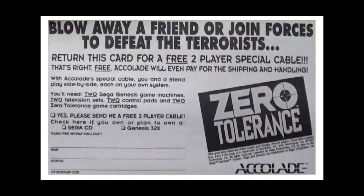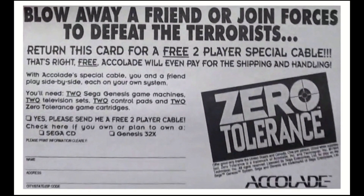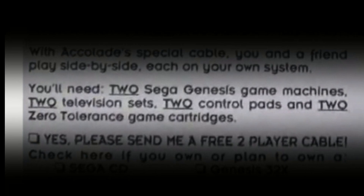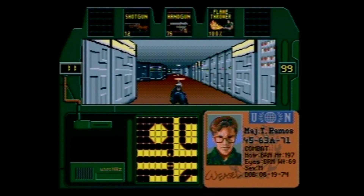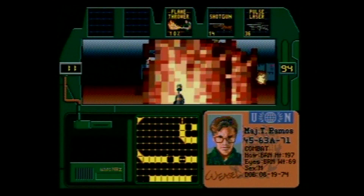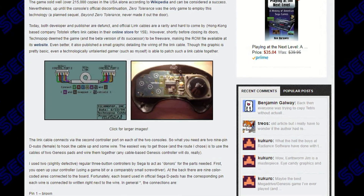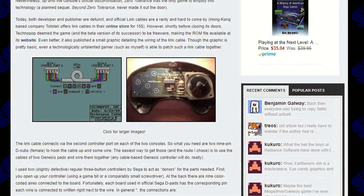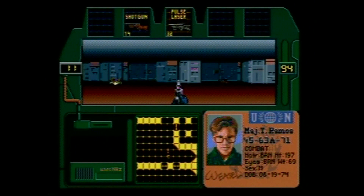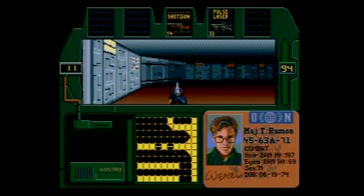Want to hear something really impressive though? It's multiplayer. Players could send away for a free link cable that would connect the second controller port to another Genesis for two-player action. The only problem is that you needed two copies of the game, two consoles, and two televisions. I don't think many kids attempted this in 1994. Nowadays, link cables are rarely seen, but there's a tutorial on Sega 16 that shows how to make your own using two Genesis cables and electrical tape. As far as I know, Zero Tolerance is the only game that used this cable, and the multiplayer was cooperative only — you can hurt one another, but it lacks a proper deathmatch setting.